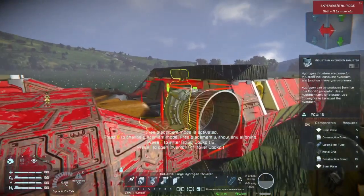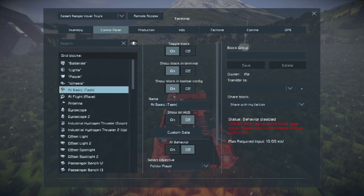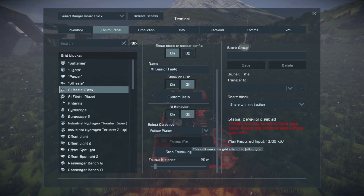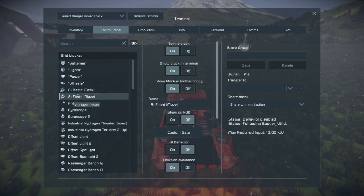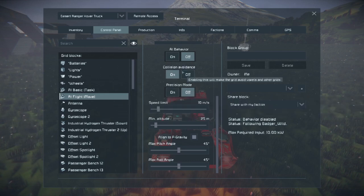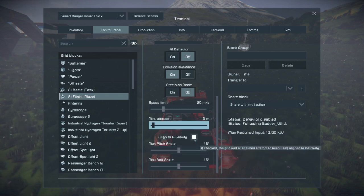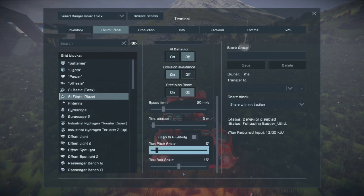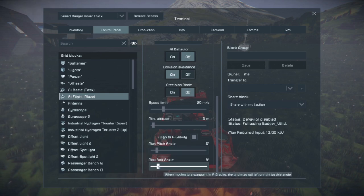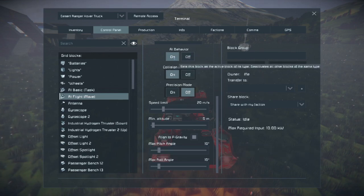Now we're going to hop into the vehicle and configure the basic AI task. We'll tell it to follow me, set the follow distance at about 20 meters, and turn on AI behavior. We'll leave collision avoidance on and set the speed limit to about 20 meters per second. Minimum altitude doesn't really matter. I don't want this thing to pitch or roll very far — I'll set it to about 10 degrees of pitch and roll — then turn on AI behavior.